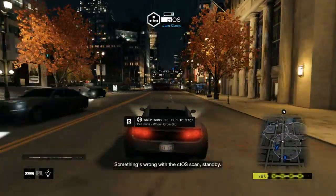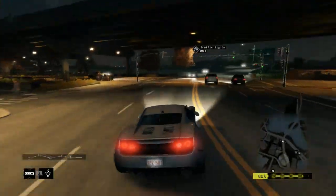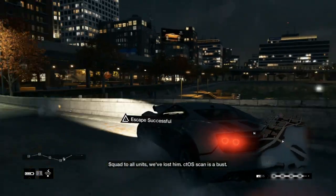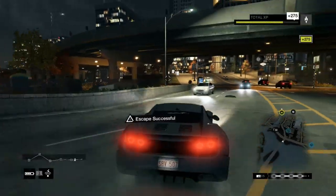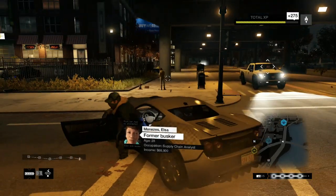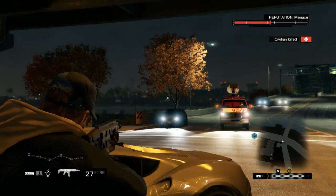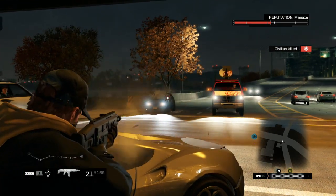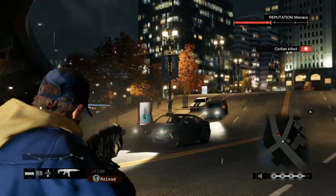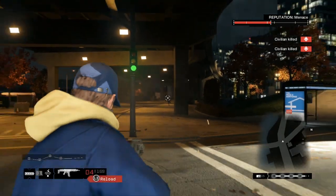Now if I escape this four star scan warning, my wanted level will stay at four stars. As you see here, I escaped but my stars are still at the same level. Also, if you start a full-on police chase and you manage to get out of that without being caught, it'll stay at the same wanted level as long as you don't visit one of your hideouts. So after I escaped I'm still at the four star wanted level and I keep killing people, making sure that nobody gets a chance to call the cops on me.